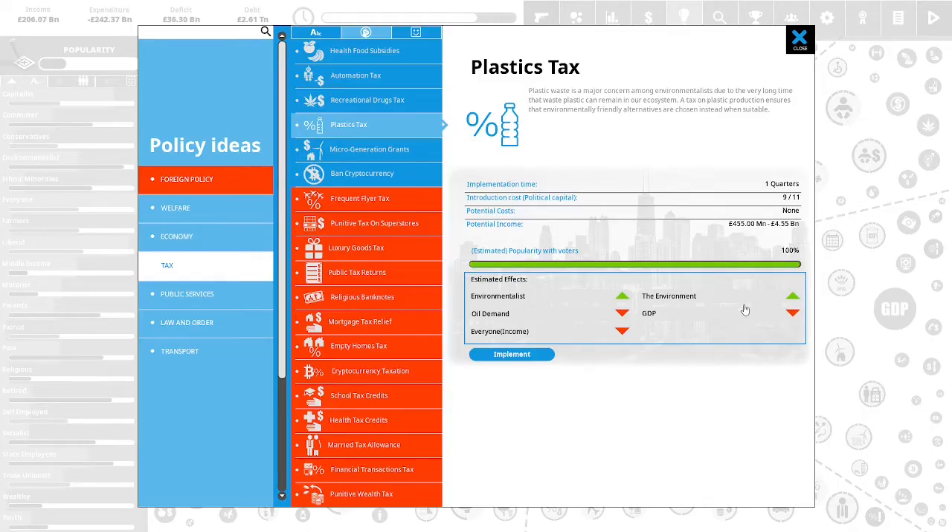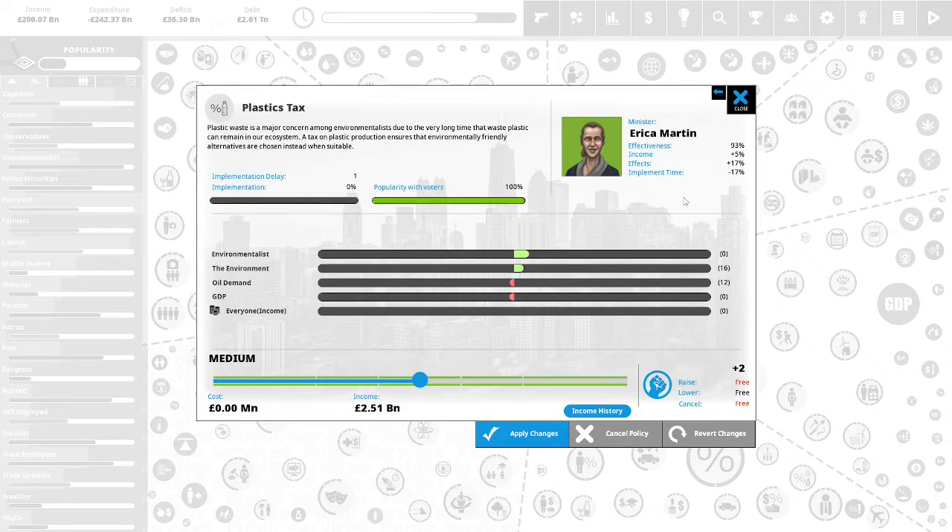Plastics tax affects the GDP, but it will raise us some income. Plastic waste is a major concern among environmentalists, due to the very long time that plastic can remain in our ecosystem. A tax on plastic production ensures that environmentally friendly alternatives are chosen instead when suitable. We have a deficit we have to address, and we have to tax something. We can't raise the income tax anymore, and we have tax evaders, so let's do a plastics tax.